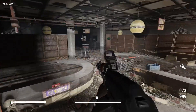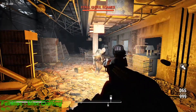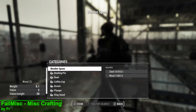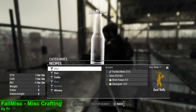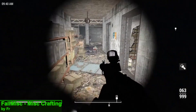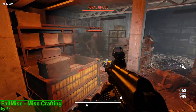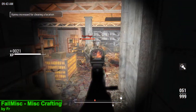Now if you like that mod then you may also like 4Miss Miscellaneous Crafting, and what this mod is going to do is add three brand new categories to the chem station: junk, technology, alcohol brewing, and finally a few more options in the utility section. Of course all of these brand new recipes have appropriate perk and material requirements, so combining this mod with the previous one could make for some interesting gameplay.